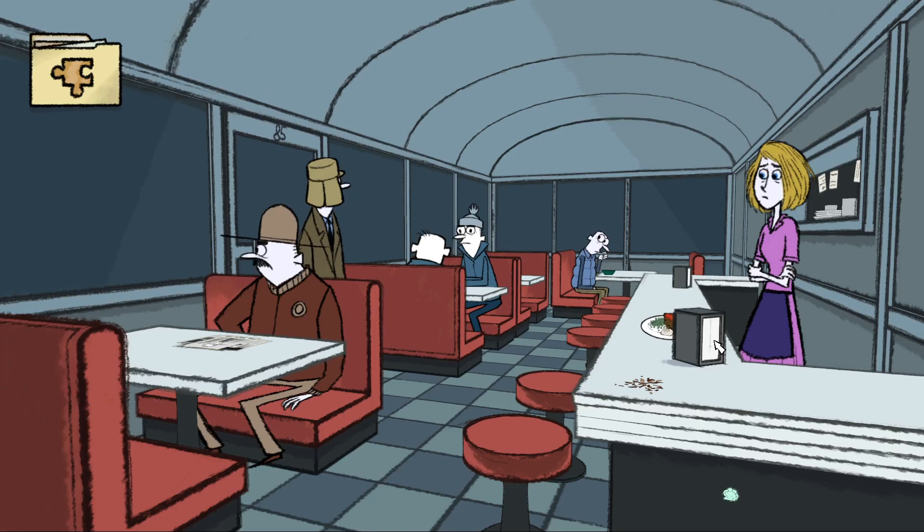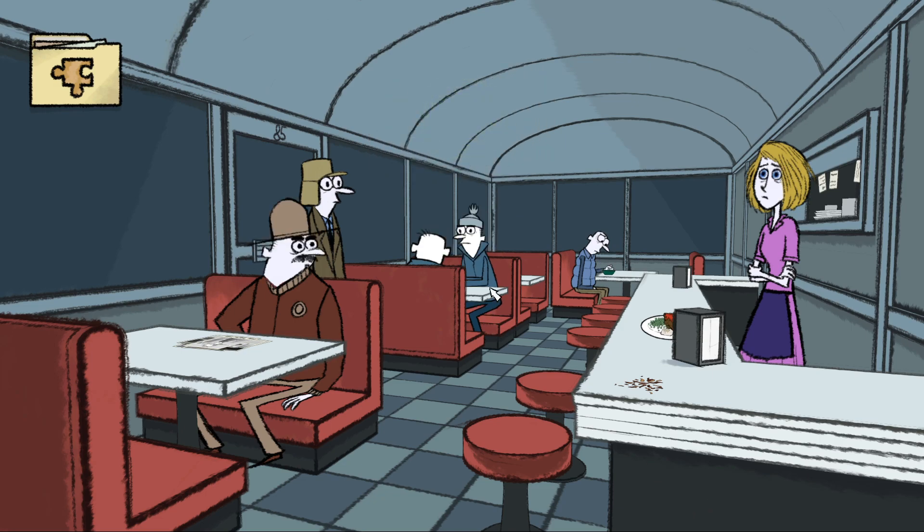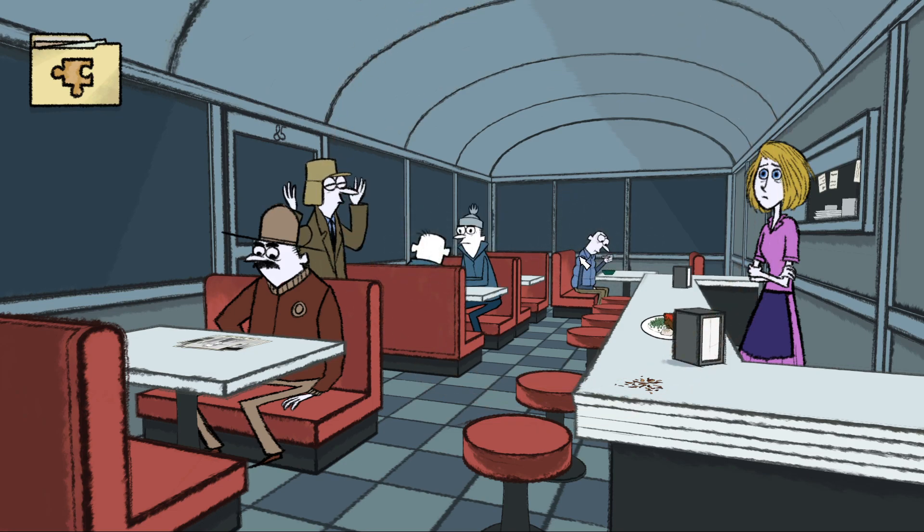Hi everybody, welcome back to Puzzle Agent. We've made it to the diner and we're going to be talking to the sheriff in just a minute. I've seen some gum here so we're going to collect that. Apparently there are two sets of puzzles in this game: the ones that are story-based and a load of optional puzzles you get by talking to other people. I'm going to try and pick up as many of those as I can on this blind playthrough.